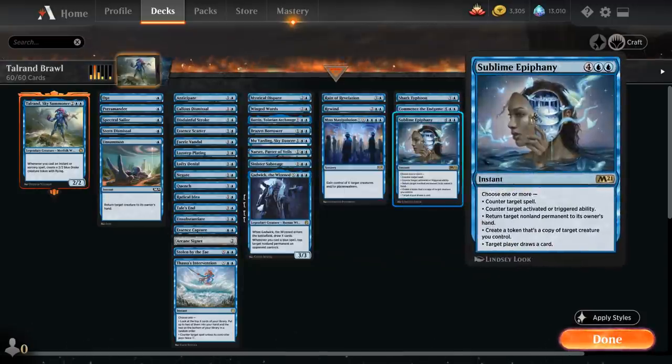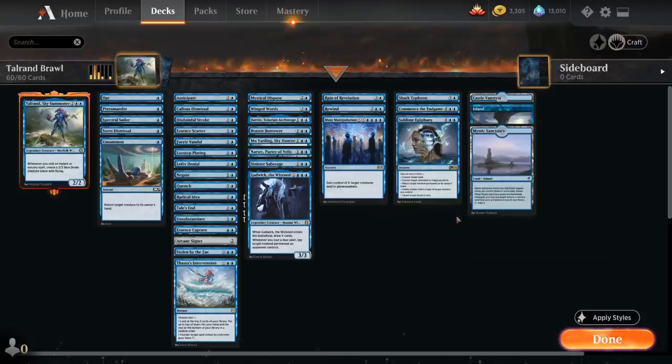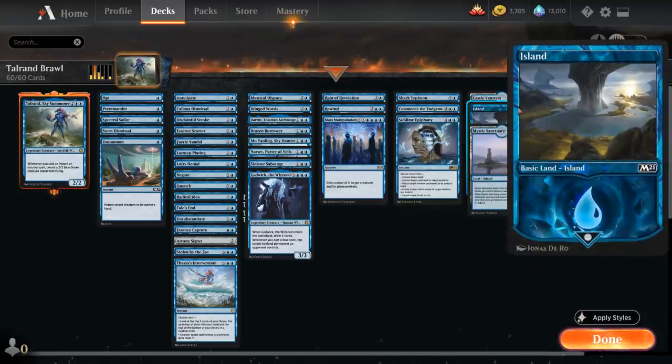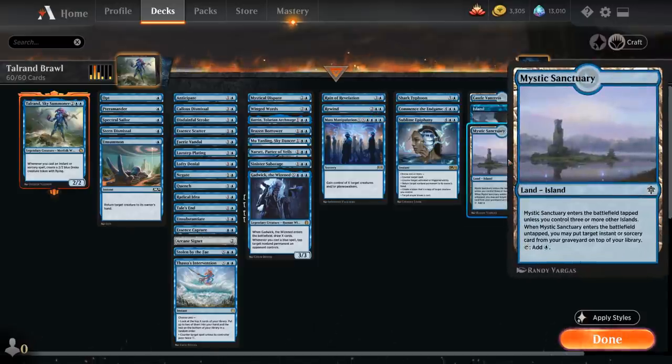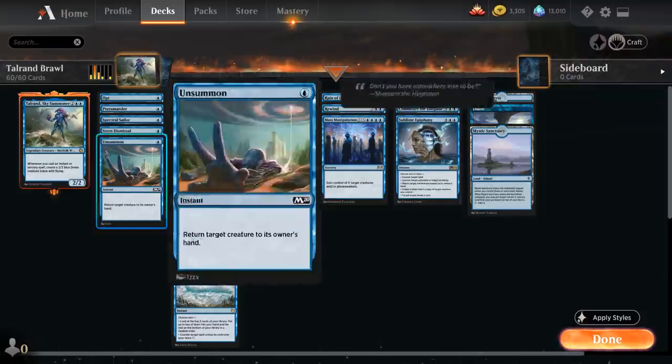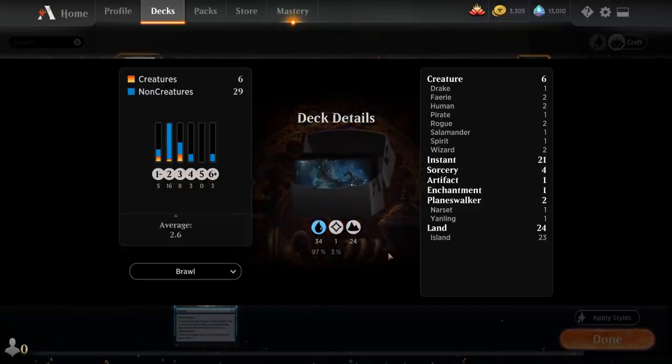Last but not least we've got Sublime Epiphany, a 6-mana instant with a lot of modes: counter target spell, counter target activated or triggered ability, return target nonland permanent to its owner's hand, create a token that's a copy of target creature we control, and target player draws a card — and we can potentially use all modes at once. The mana base is very straightforward: 22 basic islands, 1 Castle Vantress to scry, and a Mystic Sanctuary to return an instant or sorcery to the top of our deck. Now let's jump into some games.